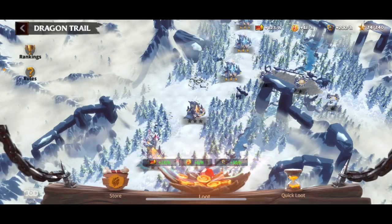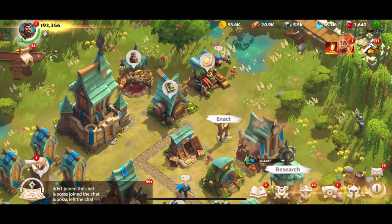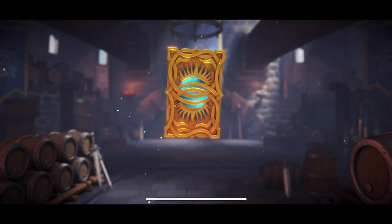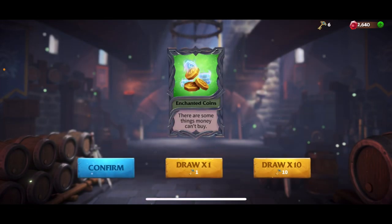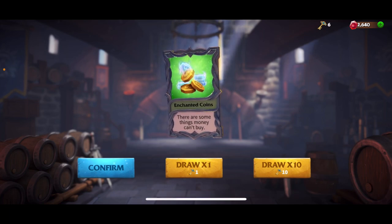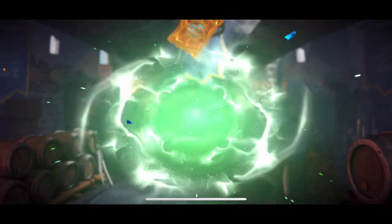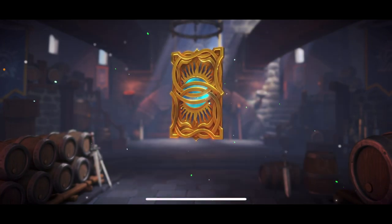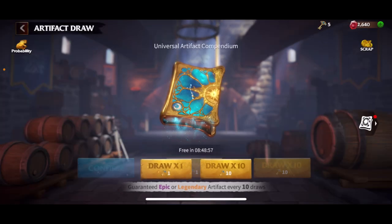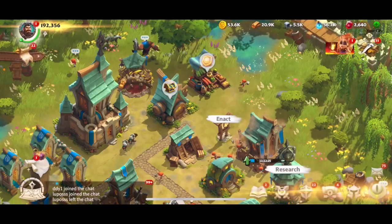I'm going to pause here and go back to my city view. This is where these keys start to become important — you get draws and they're pretty much free. I only have six keys right now in the top right corner. You want to get to 10 and then you can open 10 of them in a row. Other games have this as well where you can do mass openings — it's obviously easier to do 10 at once.